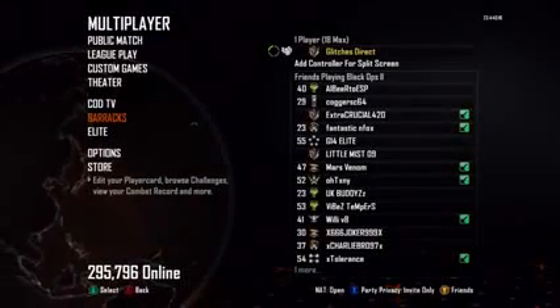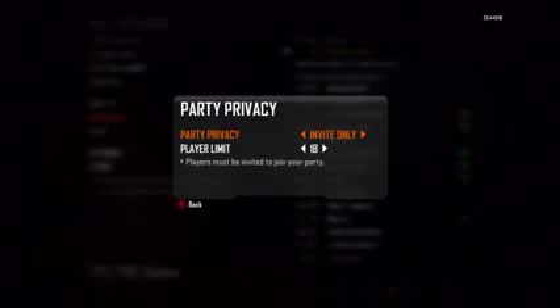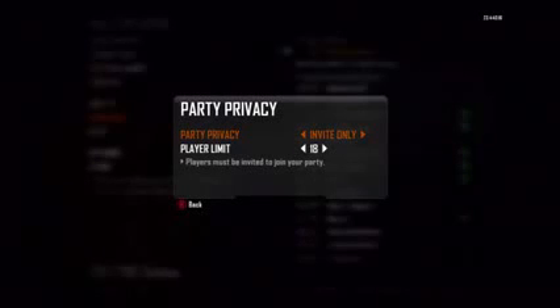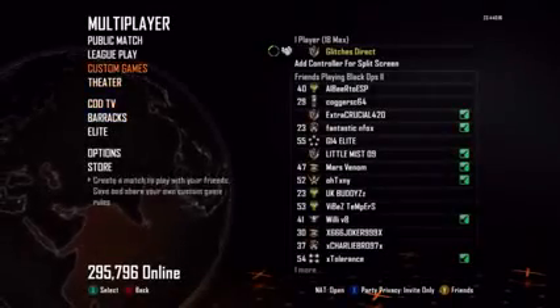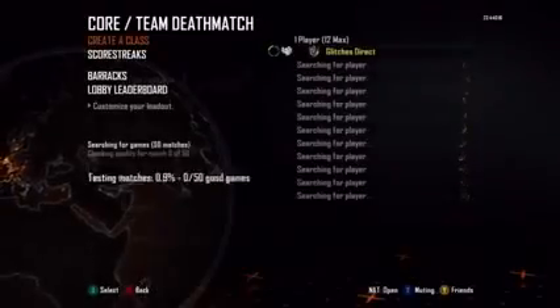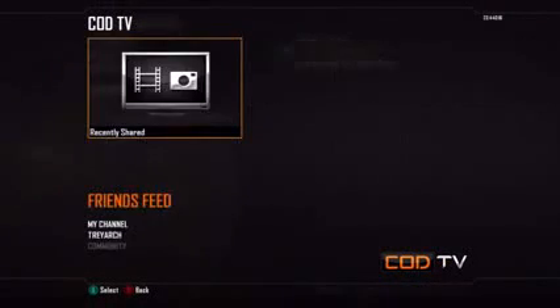Hello guys, it's GlitchesDirect here. Today I'm going to show you how to lock a lobby online through custom game. The first thing you want to do is make sure that your game is on invite only so you don't want people to join. Once you've done that, go to public match and find a match. As soon as you find a match, just back out and then go to COD TV, friends feeds, and get a game.